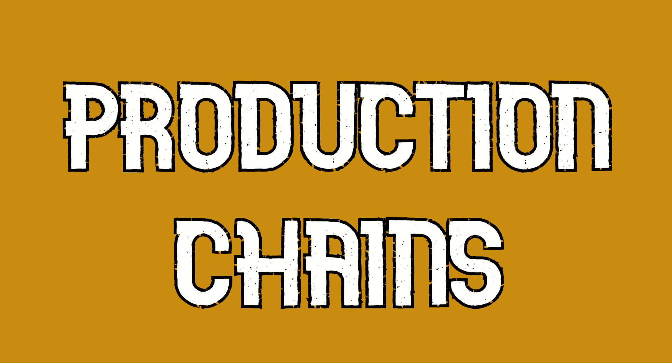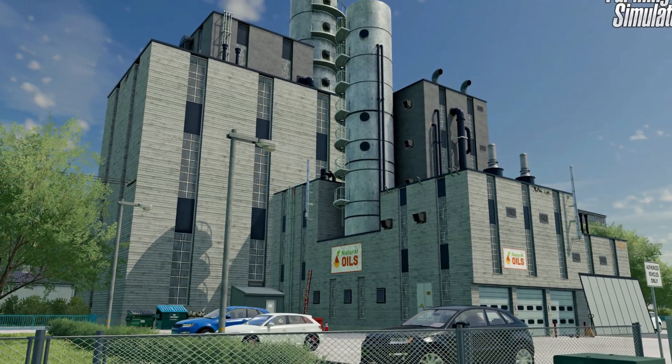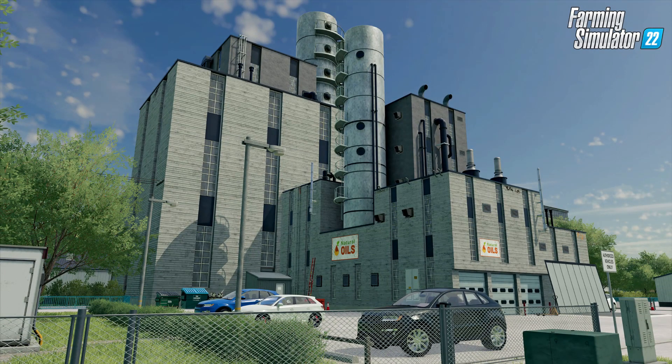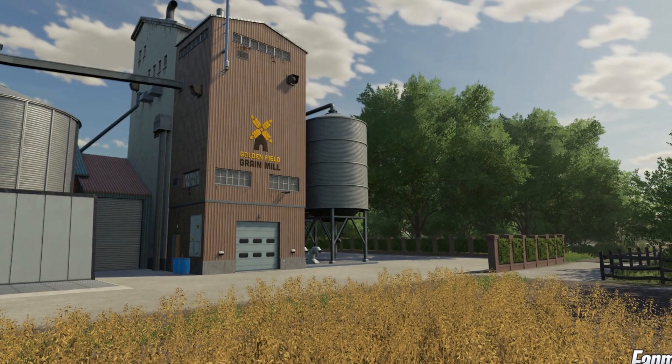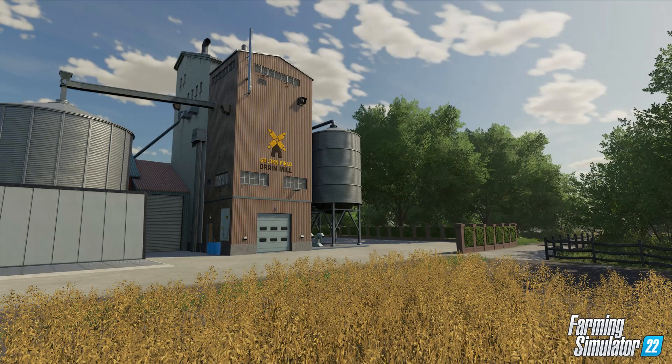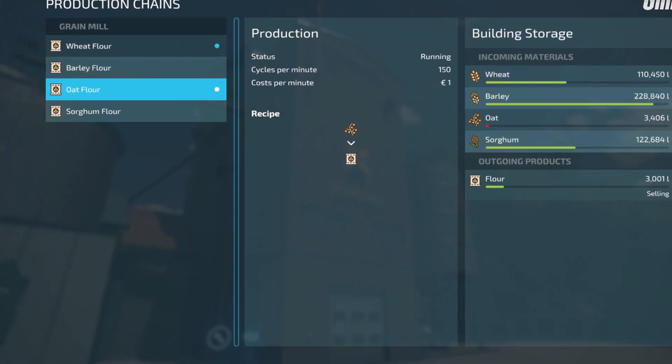Production chains. There are lots of new building types in Farming Simulator 22, with some of them already being placed on the new maps. You can also build them yourself to expand your farming operation, allowing you to do more with your crops than just selling them. Most production plants have multiple chains available, with various inputs and outputs, which are listed as recipes showing you what's available.